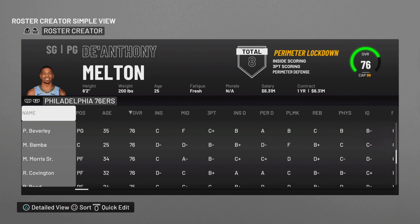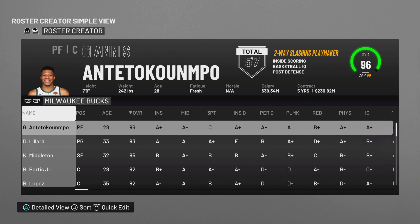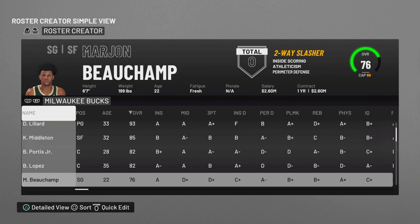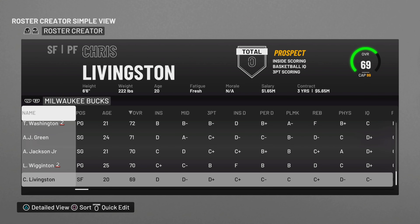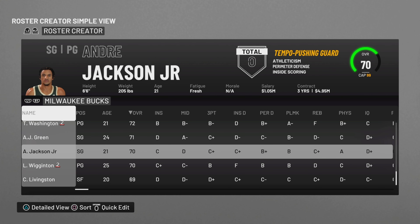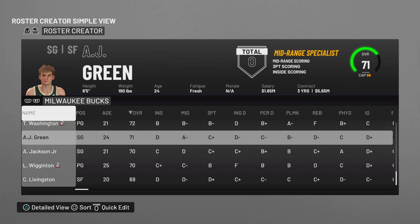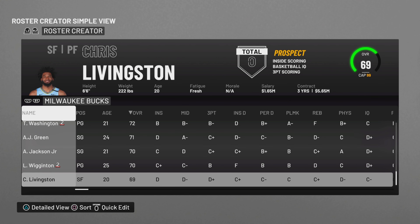Here's the 76ers — they look pretty good, all things considered. Here are the Bucks. The Bucks were missing a couple of people — they were missing AJ Green and Chris Livingston. They're both here now, both on the roster. What you might notice is that player looks familiar — AJ Green is actually using Mac McClunk's model. He looks the most similar in terms of hairstyle and everything, so I gave him a different name and changed all his info.